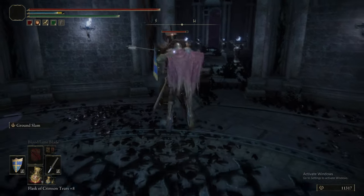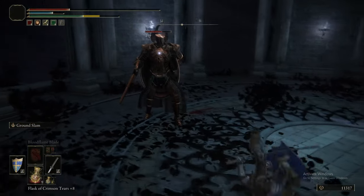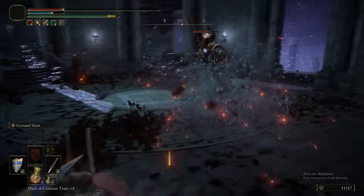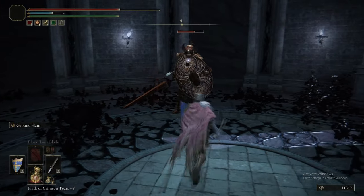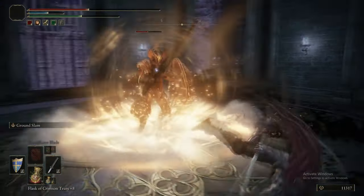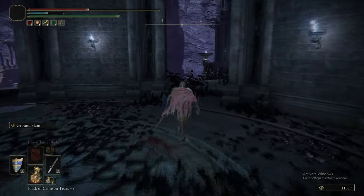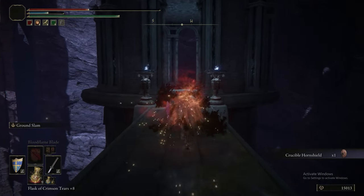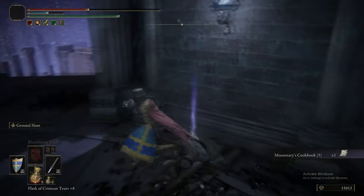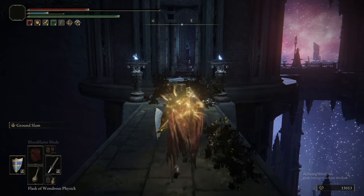This Crucible Knight can be tricked into falling into the void. You see how there are gaps in the platform we're standing on — big archways and openings. If it does its phase transition, grows wings and launches into the air, it will swoop down towards you. If you're standing in front of one of those gaps, it will swoop into the void and just die. It's very funny — the first time it happened to me it was by accident. Crucible Knights are never not going to give you trouble — they're tanky and their attacks hit really hard. And your reward for not killing the enemy is the Crucible Horn Greatshield.